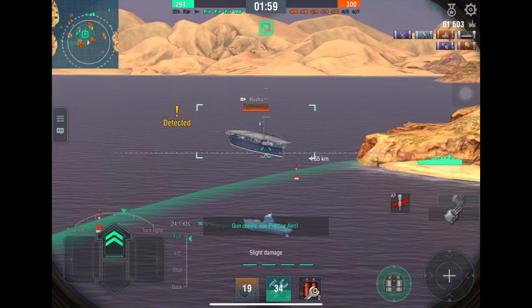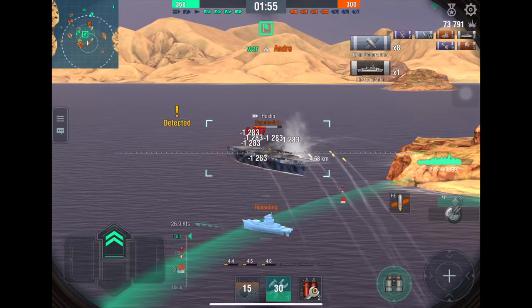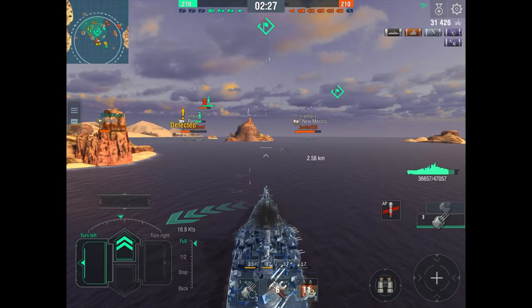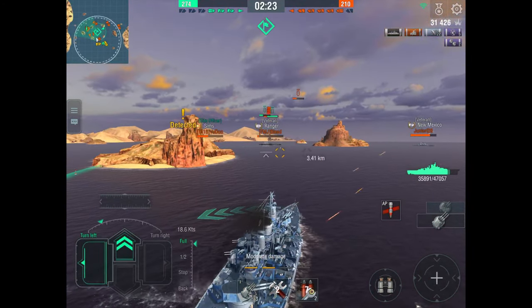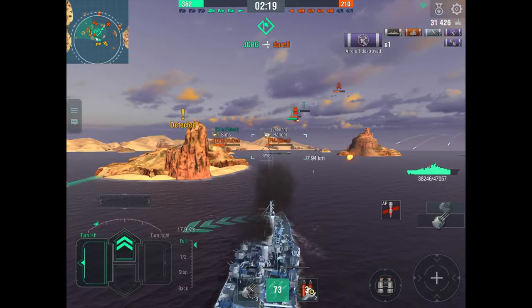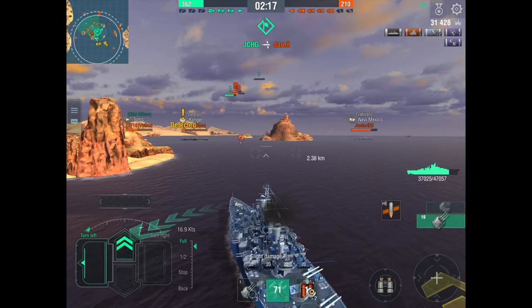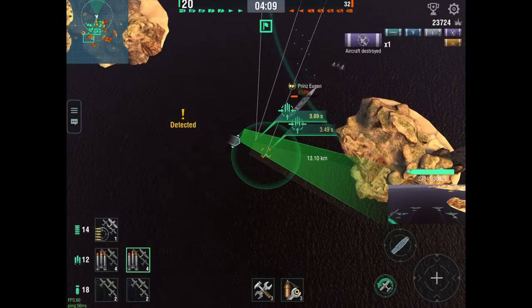I can't emphasize enough how risky this position is. All it takes is one ship to come up the side or the middle and your position is compromised. If your position is compromised and you need to leave, try to reverse or sail straight away from the enemies rather than showing full broadside. The island that this Ranger came from was actually a safe spot at the time, but he left and got himself sunk. So if you're going to play aggressively, plan your escape route carefully.